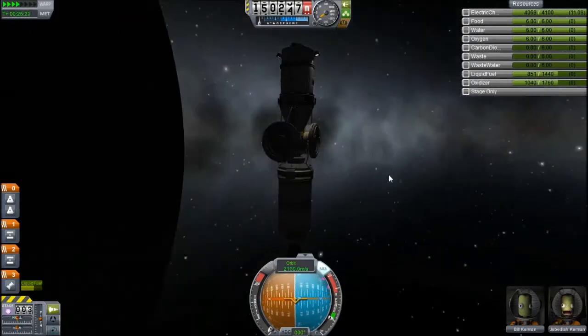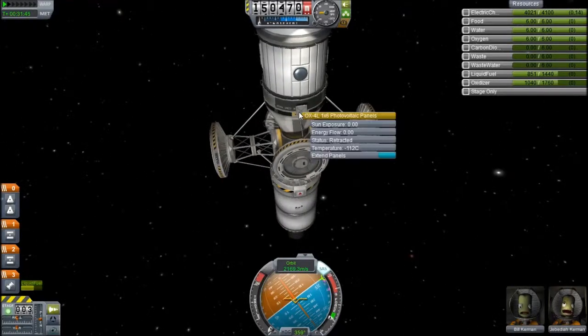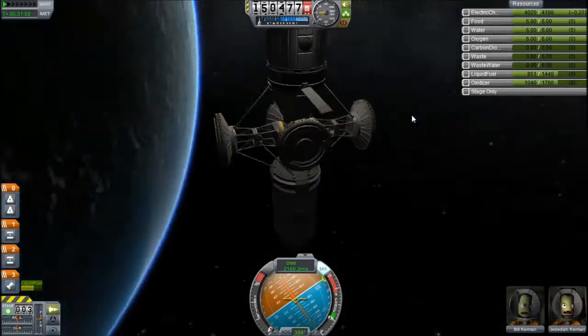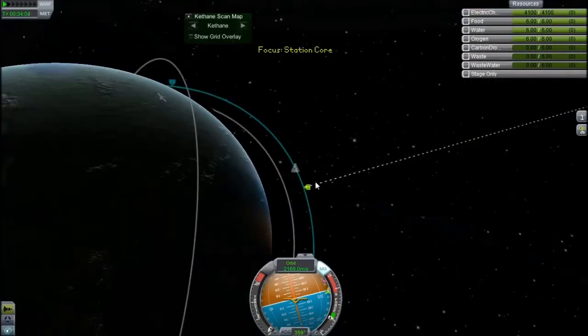This has a shielded normal docking port on top, for just being able to dock a ship there before I have a docking ring. And then these four big docking ports to dock fuel stations, habitation, power supplies, and various things to it. And then one on the bottom, which I still haven't thought of a use for.